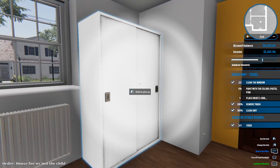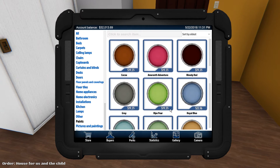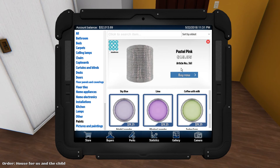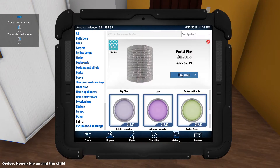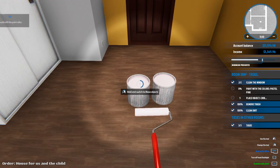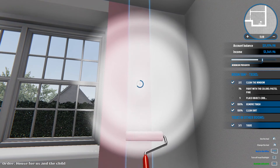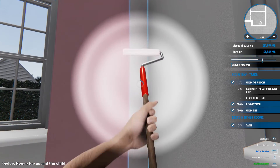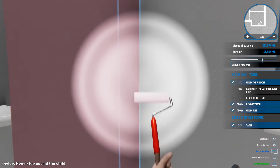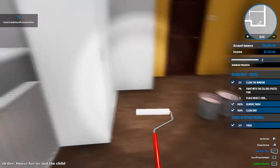Let's quickly switch to the hand and move that wardrobe back into place. The next thing we need to do is paint this entire room pink before we put anything down, because it's easier to do painting while you've got a relatively empty room. What kind of pink did we want? Pastel pink. Just wanted to double check — we don't want to get the wrong kind of pink colour. I'm going to need more than one pot. We'll buy two to start with. I've got my paint roller — right-click and go to the paint roller, then left-click and slurp up all that pink paint, and you paint one stripe at a time.